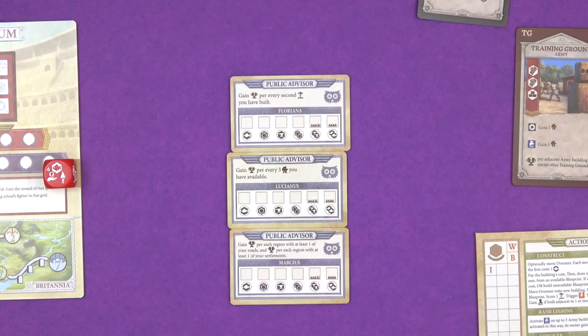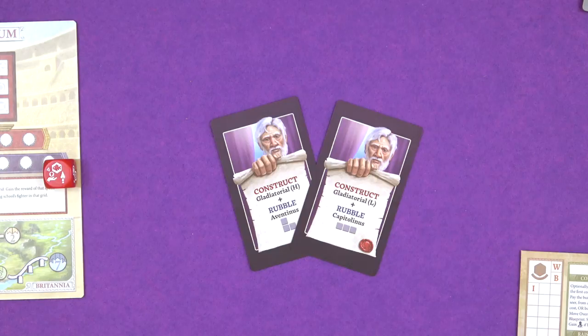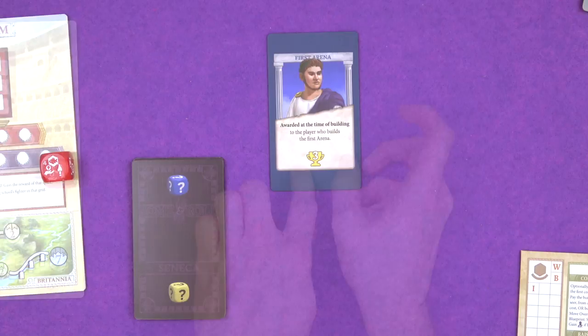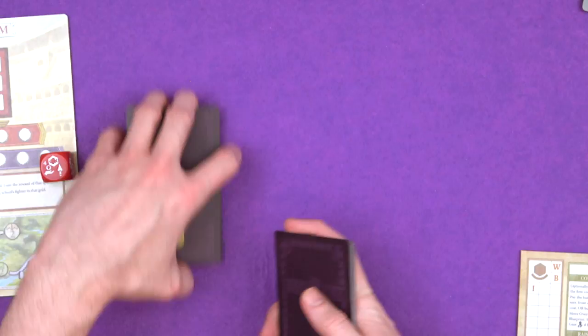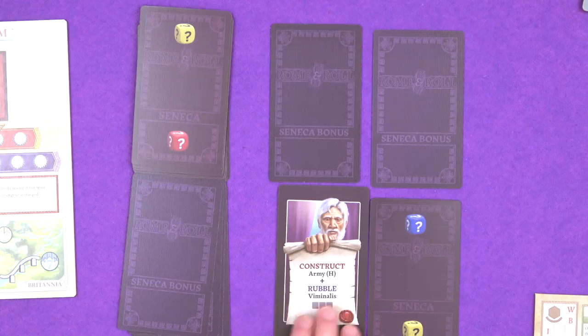Finally, for the solo mode, for Seneca, you have two brand new cards that are added to his deck. You just shuffle the normal wax seal cards, take two out, put these two in, and then you make the deck as normal. You only have the first arena Nero bonus out. And if Seneca builds a gladiatorial building after the first Nero card has been taken, he'll take the first arena bonus - if it's still there. He's also got a deck of brand new bonus cards that you shuffle up and put alongside his standard deck. When you draw his two cards for the turn, you also draw two bonus cards and put them on top. After he's completed his usual action, you flip the bonus card and see what else he's going to get to do.